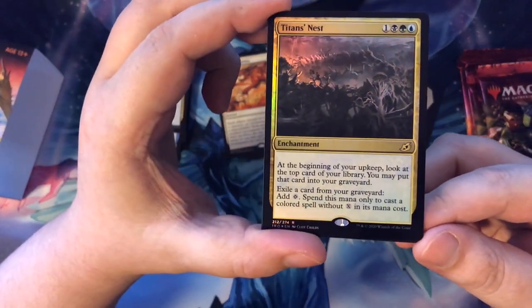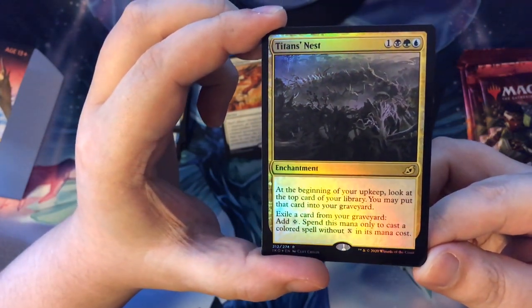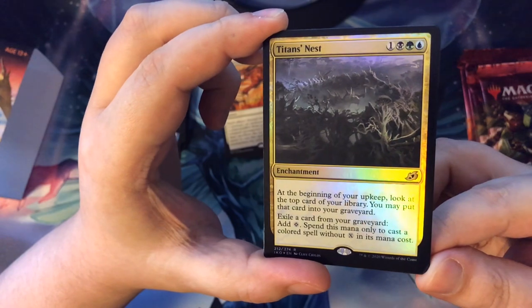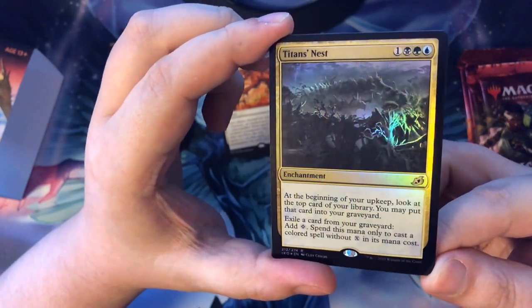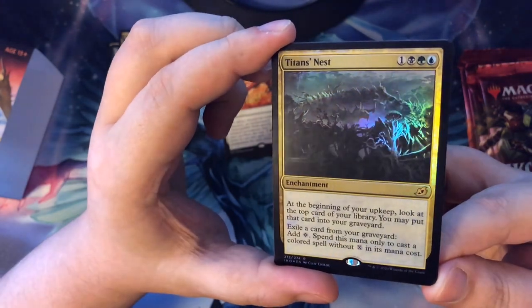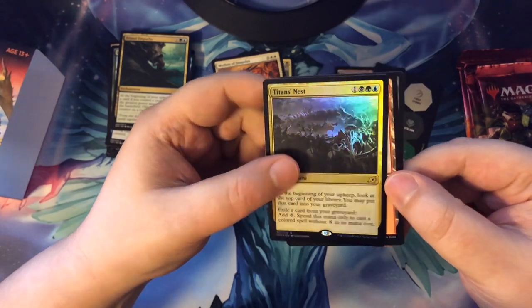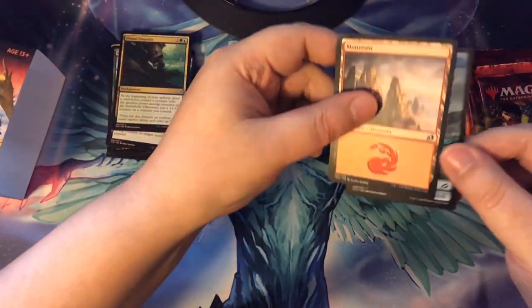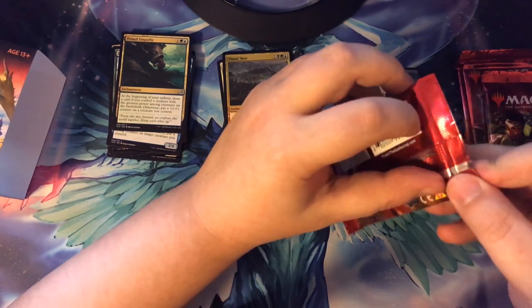At the beginning of your upkeep, look at the top card of your library, put that card into your graveyard, exile the card from the graveyard, add a colorless mana — and spend this mana only to cast a colored spell with X in its mana cost. That's very specific, but probably very useful. And then a basic land and a Kraken token.